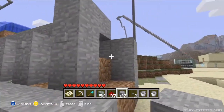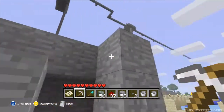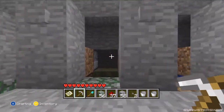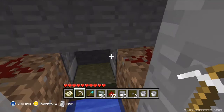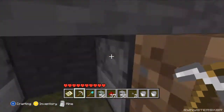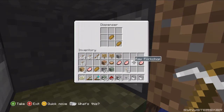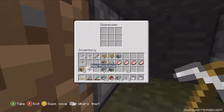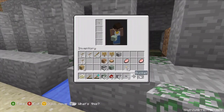I'll undo that and delete this one. I forgot to make a dispenser — I'm gonna have to do that later. So we'll put some bread and some pork chops in here, and then we'll put the signs up saying what's inside.